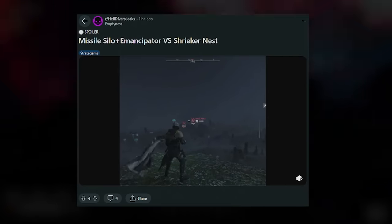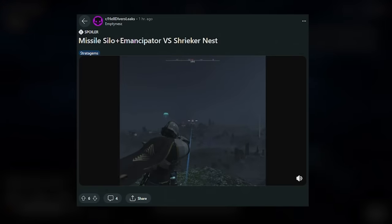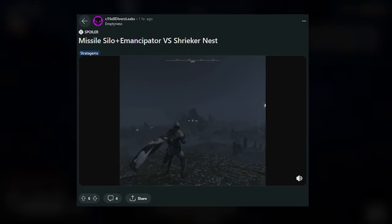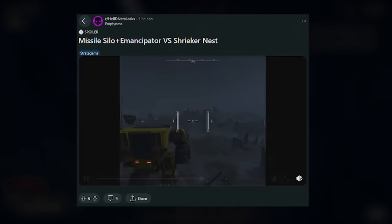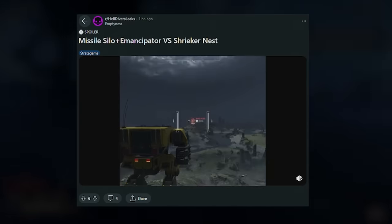For those not aware, we now have shrieker nests in the game, and a lot of modders are testing new stratagems on these to see the best way to kill them. Someone used the laser-guided missile silo and it seems to do a decent job at destroying it. I'm pretty sure you also get a free hell bomb with the shrieker nests.